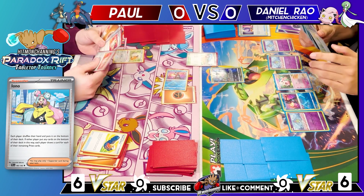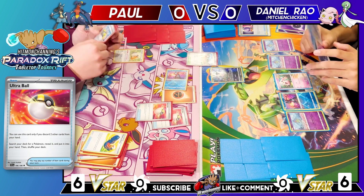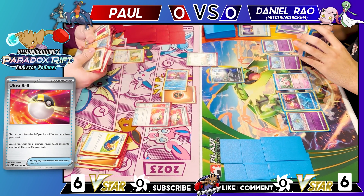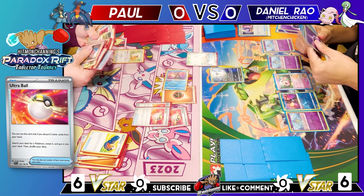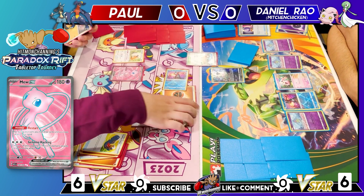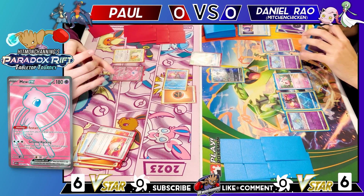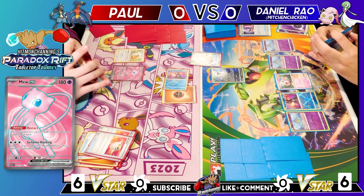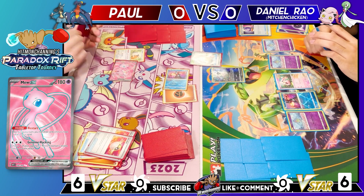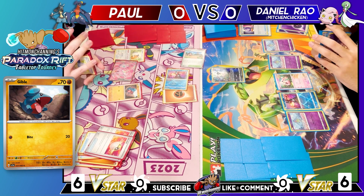Paul goes for Ultra Ball, discarding it, and considers his options. He finds a Mew EX but debates whether to use Artisan now or wait to draw first. He decides to use Resort to draw one, then uses Artisan to get Gible and passes his turn.